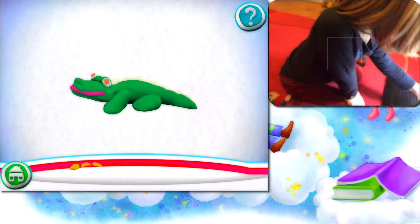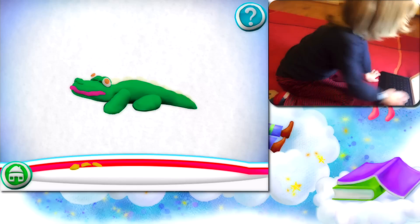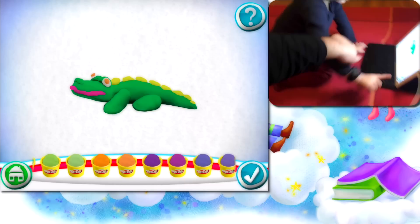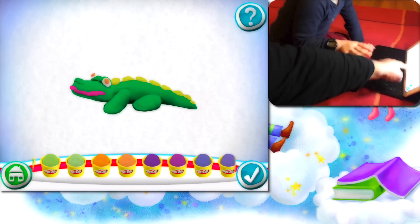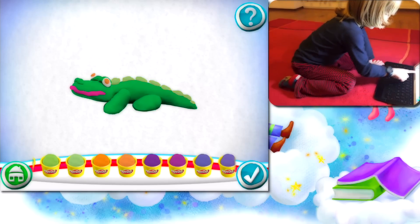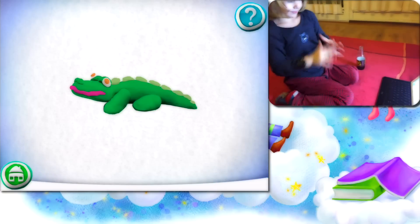You are moving too fast. What is it? Crocodile. Great, wait — you can change the color. Change the color, and then click okay. Green. Now it's okay. Great job, you did it! It's finished now.